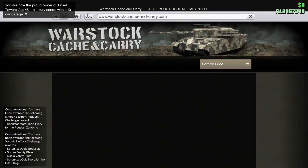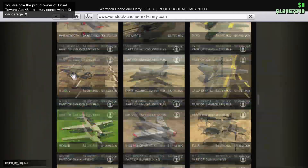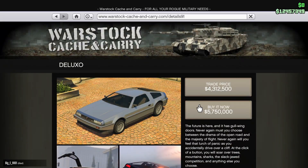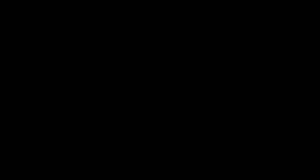What you then want to do is make your way over to the internet and purchase any vehicle that you want. I recommend getting a Deluxo as they sell for the most amount, however you can get any vehicle you want as you'll be getting this money back. Once you purchase the vehicle, you need to instantly pull out your ethernet cable or turn your hotspot off if you've got that connected.